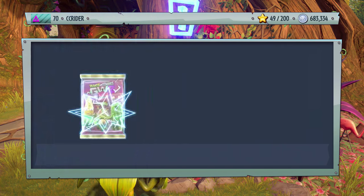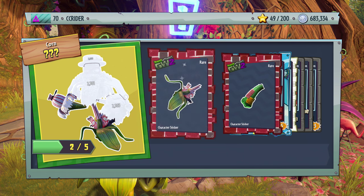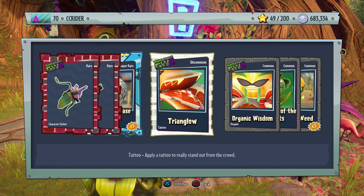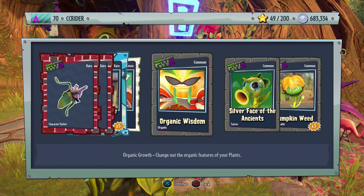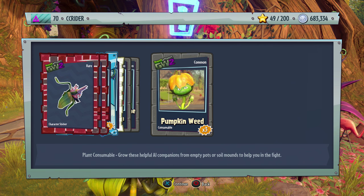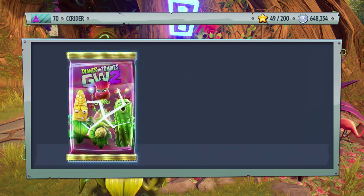Fertilizer Fun Pack number two: we got a Stuffy Sunflower piece and more Pop-a-corn pieces. Also Porcelain Vaseweed, Triangulo — that's subtle but fits Citron well — Organic Wisdom, and Silver Face of the Ancients. I wonder if they still have the Zebra Skin Tattoo for the Peashooter. A lot of customizations from Garden Warfare 1 didn't make it to Garden Warfare 2.